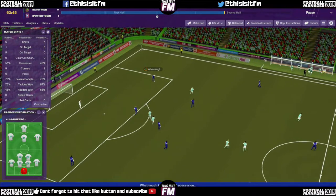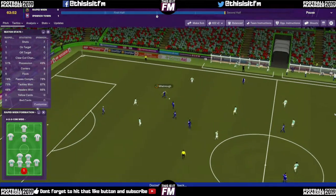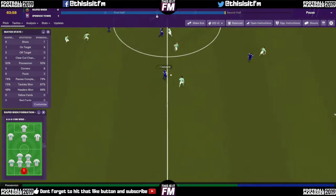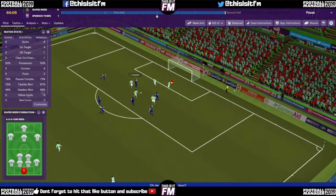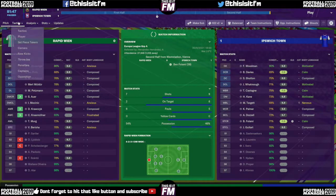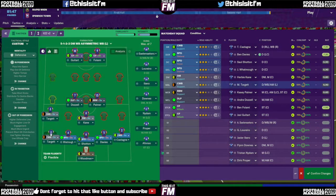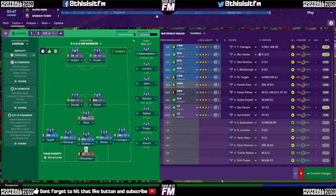Woodman rolls it out to Watmore on the left. Watmore comes forward, plays it out wide right to Castagni. Castagni comes forward and plays a good ball to Guttar — Guttar chips the goalkeeper, just wide of the post. Very unlucky from Guttar. We are unlucky not to be 2-0 up. With ten minutes left, we're making some changes — bringing mentality back to defensive, dropping the wing-backs to left-back and right-back, and switching the defensive midfield to a ball-winning fielder on defend.